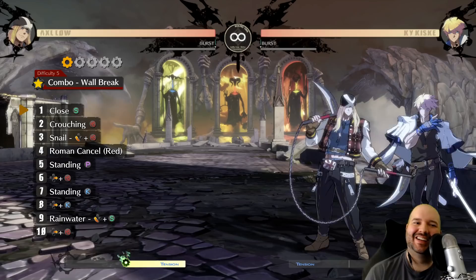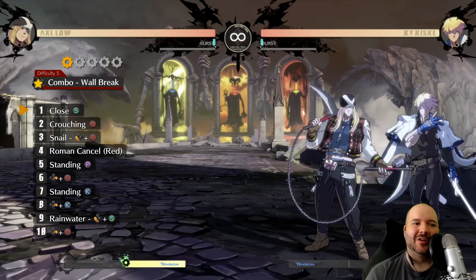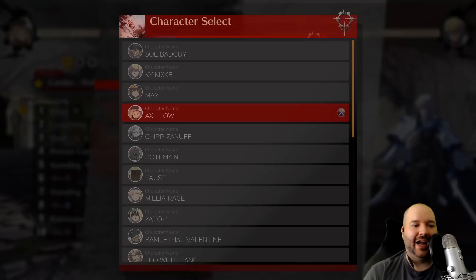These aren't going to be the most optimal combos — you'll need to go to Twitter or YouTube for those — but to get started and learn some good bread-and-butter combos, they're really useful. They're available for every character too. That's going to wrap up the video. There are a ton of missions and you don't have to do them all, but starting with these ones will set you on the right path as a new player. Let me know if you're interested in more instructional content for this game — I'll see you in the next one!